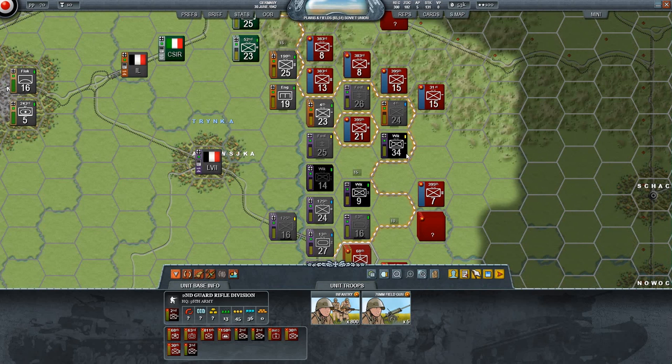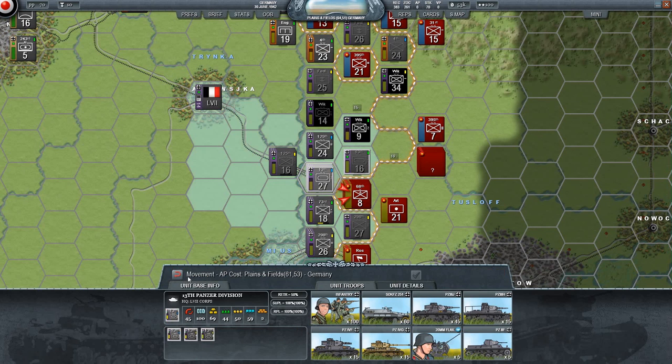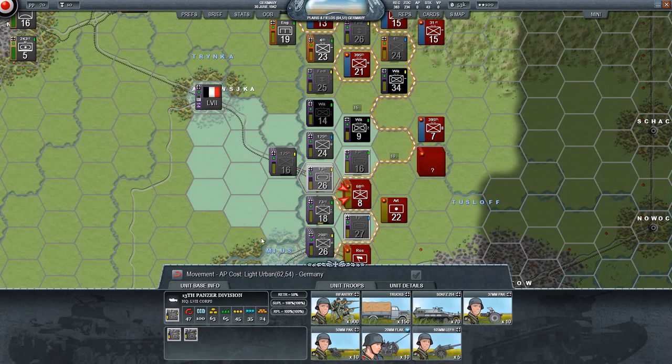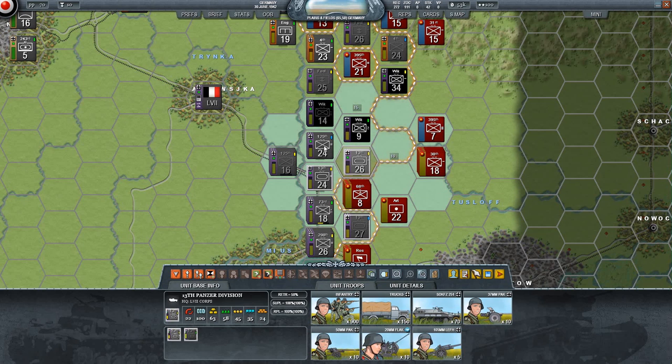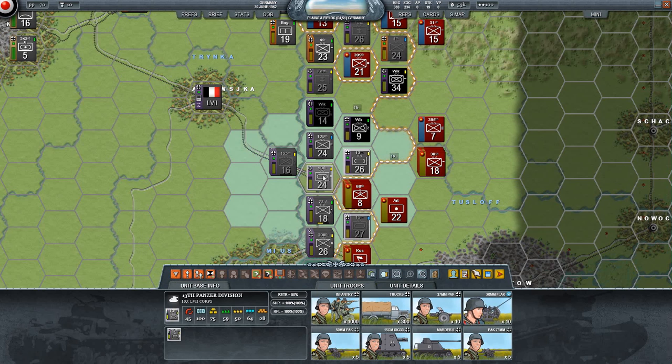There's small anti-tank guns, howitzers, trucks - all kinds of things in this pocket. We really don't want to risk that. We want to bomb that if they can't move, which might well be the case. We may be in a very good position. I'm going to move one of these tank units up the flank and the other up the other flank.